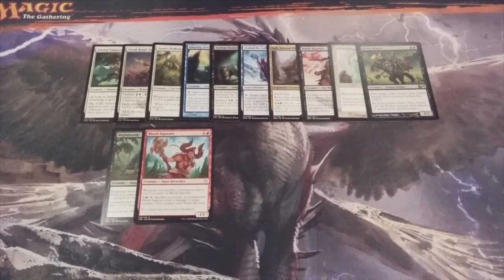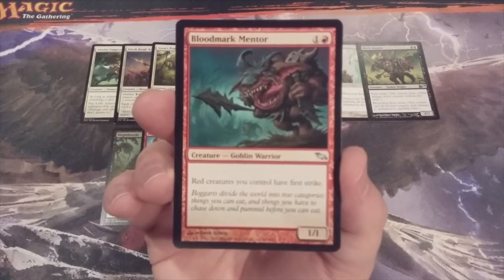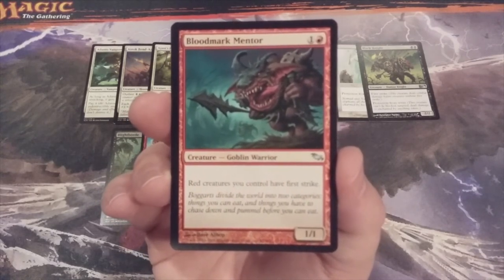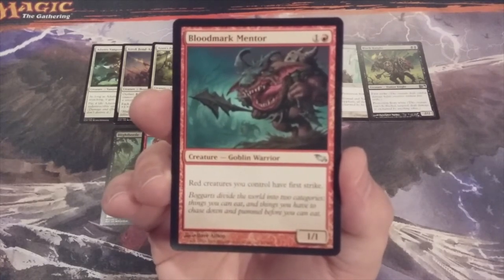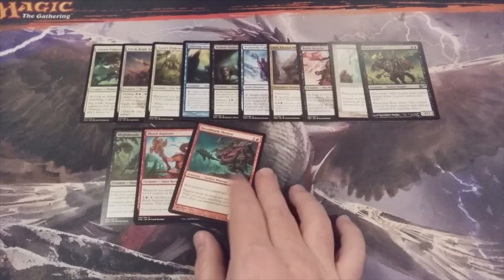Lucky number thirteen is another red creature: Blood Mark Mentor, all the way from Shadowmoor — a 1-1 Goblin Warrior. It simply reads: red creatures you control have first strike. Again, that's going to be all in the cards, but if you've got some red creatures and Blood Mark Mentor is one of them, they're all getting first strike.